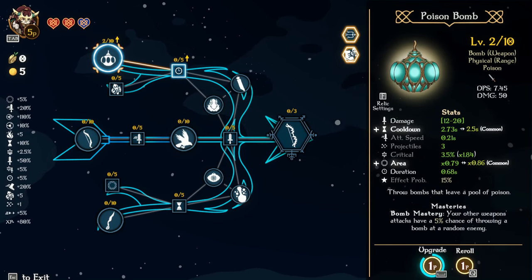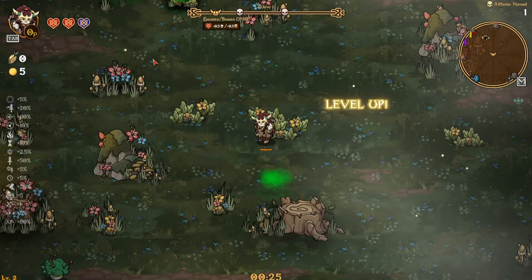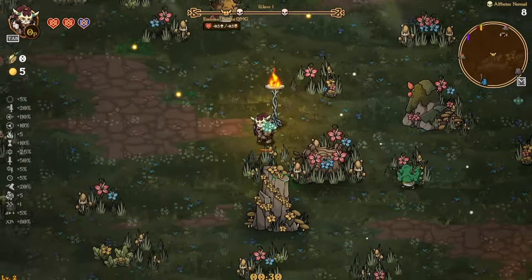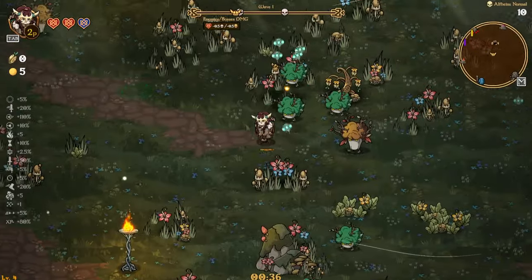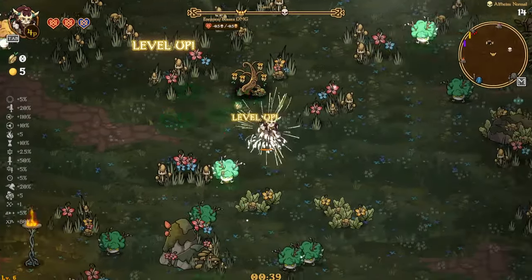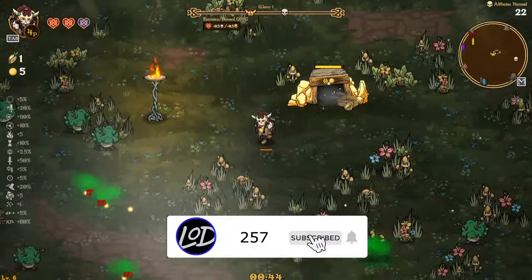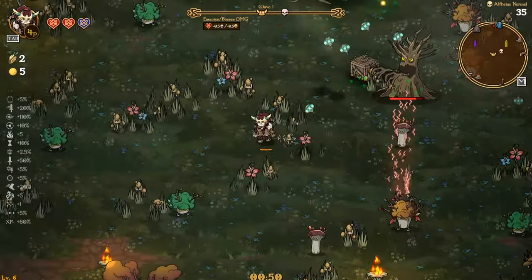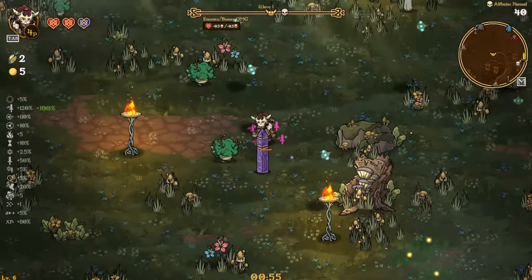Area could be good, cooldown could be good. I definitely want more projectiles; duration could be good too. I definitely need more damage though. They do go right toward the enemies which is nice if we're near them. It looks like we got crit and attack speed.